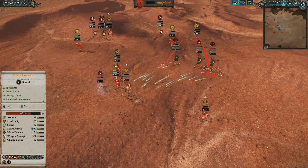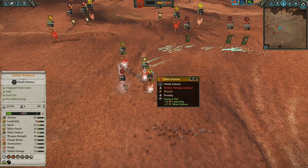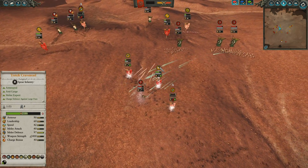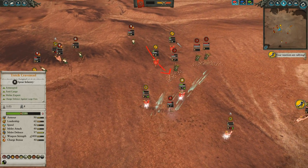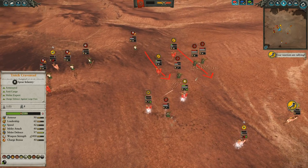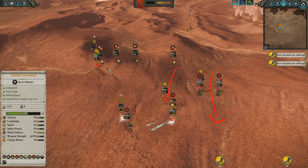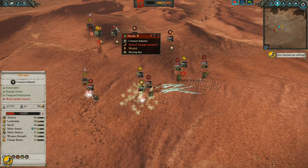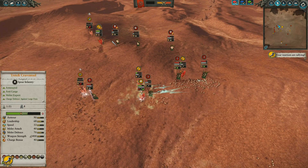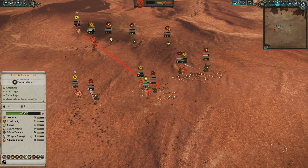Unfortunately, the Branch Wraith is right there — very threatening — so I have to turn around and consider that threat while the Gutter Runners begin routing despite my use of Stand or Die. Tretch Craventail is just trying to close the gap to some of these Deepwood Scouts and get away from the Branch Wraith while these Spears push in — just trying to get that sandwich going. Unfortunately, the Wild Riders were able to defeat my Plague Monk Censor Bears where I was so confident just moments ago. I sent in these Skaven Slave Spears to try and intercept some of these Dryads to slow down their approach — I'm in a bit of a precarious situation.